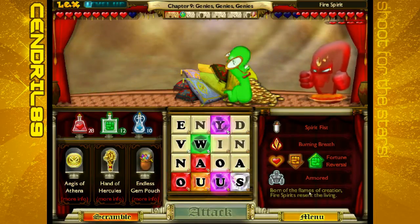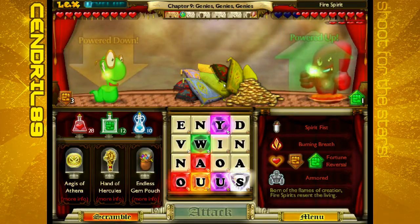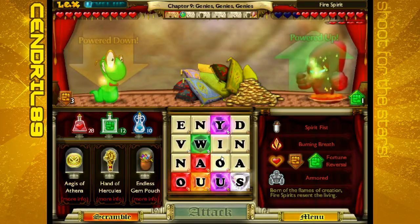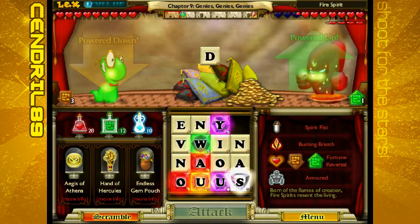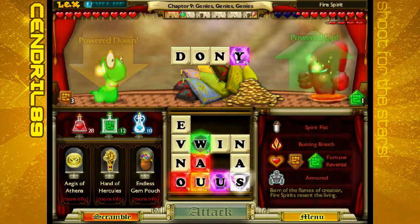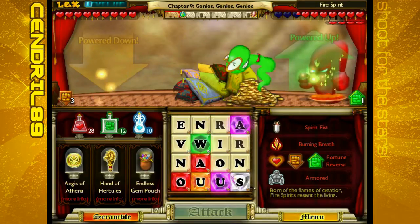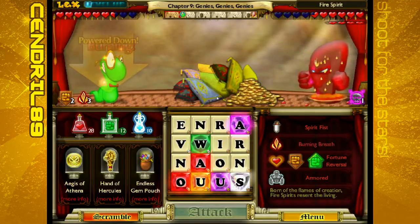Dated. Power up! And heals! And powers down Lex. That's just a really, really hard to deal with. The Endless Gem Pouch will help if you can stack the poison, and that'll help you get through the armor, I think, anyway.